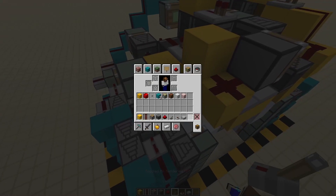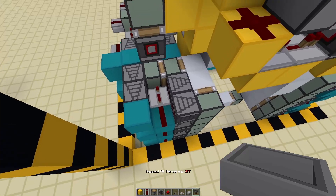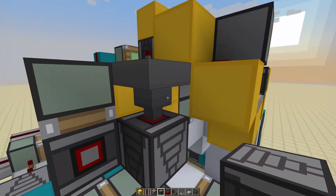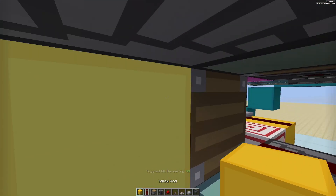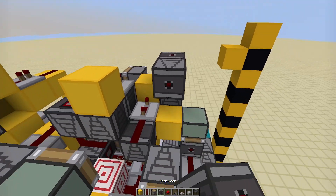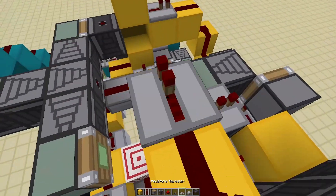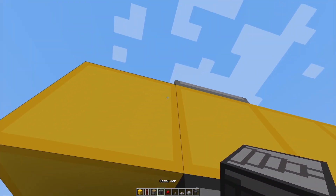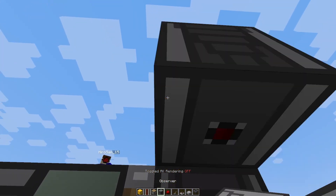Now go here, then get a hopper, and then we just want the output like so, then into a block. Then we want to go up into another observer like so. Then just two dusts, and then let's get rid of this.